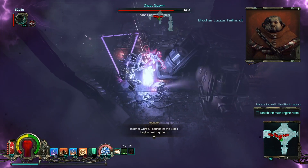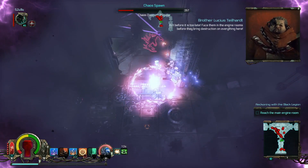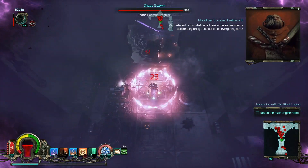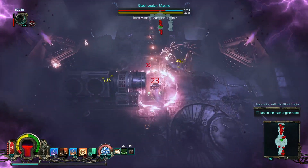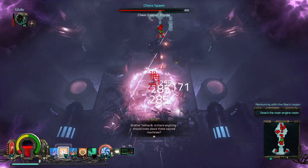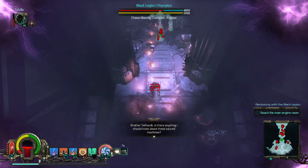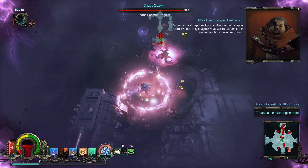Now the armor that I'm using, the Aether Walker armor, has this really nice teleport ability. The problem with it on console is you cannot tell it where to go. It basically selects the closest enemy unless there are no enemies nearby — if there's no enemies nearby it will allow you to go wherever you want to.